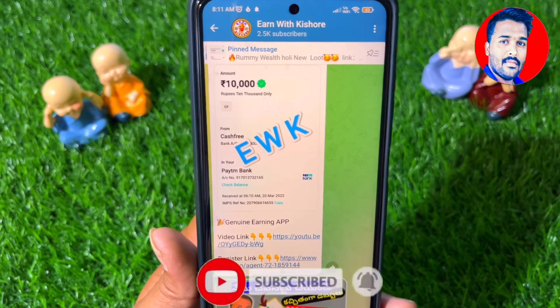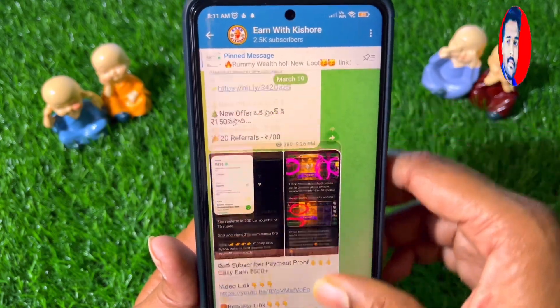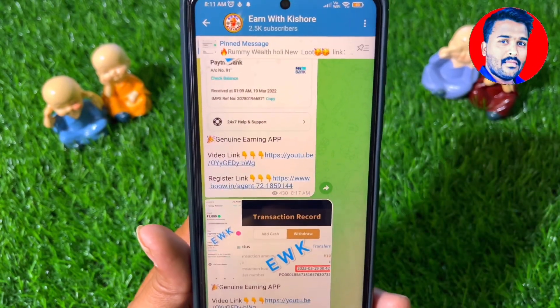If you are in the Telegram group, you can search. If you have a video, you can click the logo. You can click the latest updates or the latest apps. You can check the payment for the apps and you can download the app.